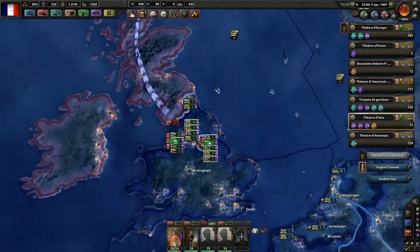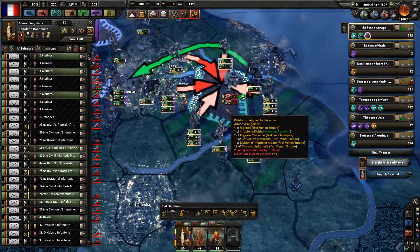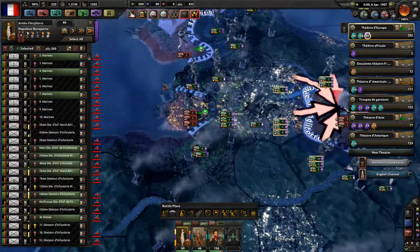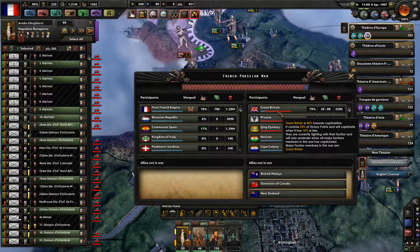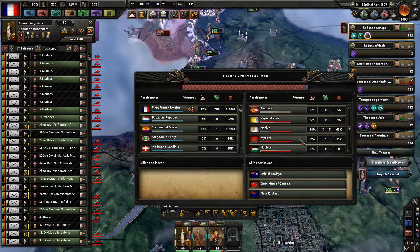We did capture nearly all of England. Our units encircled 10 English divisions there — massive. We're gonna capture Liverpool, and by the fall of Scotland, the British should capitulate.